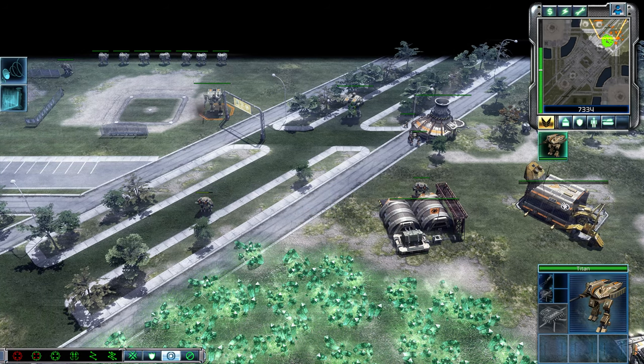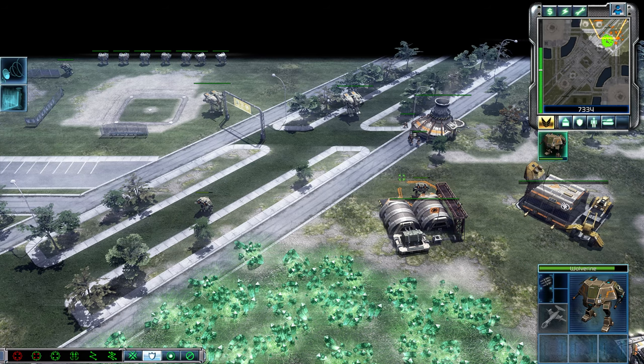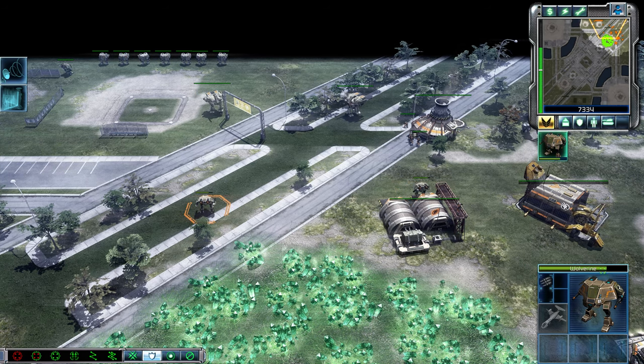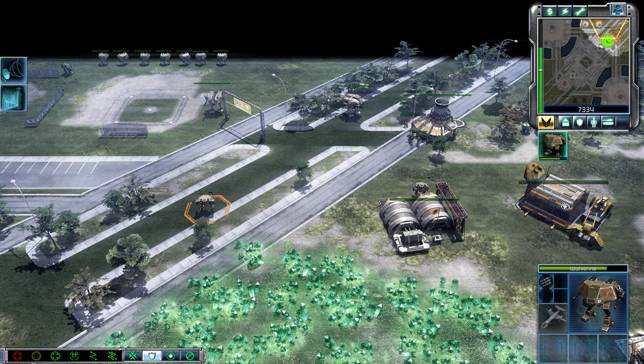What you'll find is the wolverine takes substantially less damage per shot when it's in cover. If you compare the two health bars here, this was the one shot near the barracks and this one was shot out of cover. That's one way of making the wolverine better.